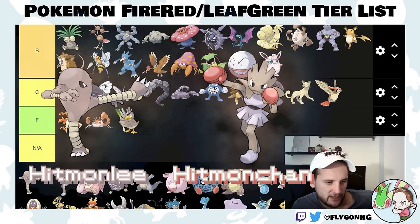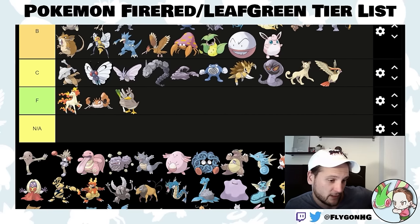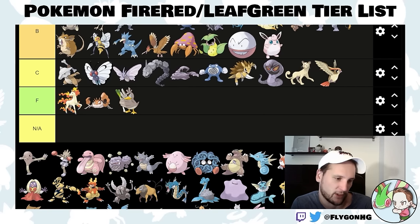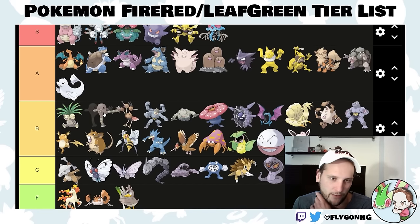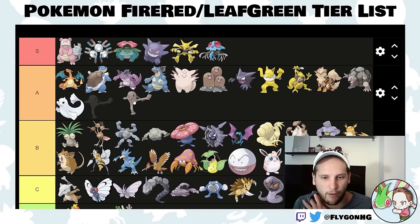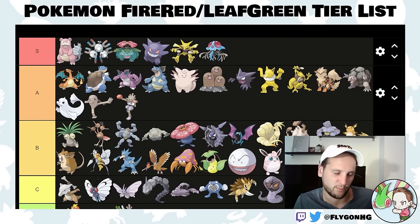Hitmonlee and Hitmonchan — you have to choose one of these two, and they may be separate from the Lapras encounter in Silph Co. Without the physical-special split, Hitmonchan's Firepunch, Icepunch, and Thunderpunch are basically useless. Hitmonlee is a little faster and has a little more special defense, so it's the better choice. They can both learn Brick Break, which is probably what you want. These are probably the best fighting types you can get. You can get them early after getting the tea in Celadon City, and they help into Giovanni too.